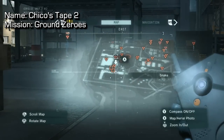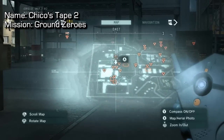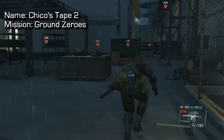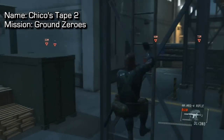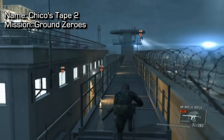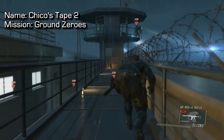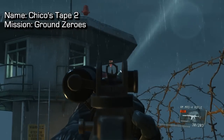Chico's Tape No. 2 — from the same starting location as the previous one, we are inside the admin base building and need to make our way up to the guard tower. There is actually one more cassette in the guard tower later on a different mission, so memorize exactly where you are. Also, as noted in the quick introduction, you will have to complete this game on hard difficulty to get one of the cassettes.